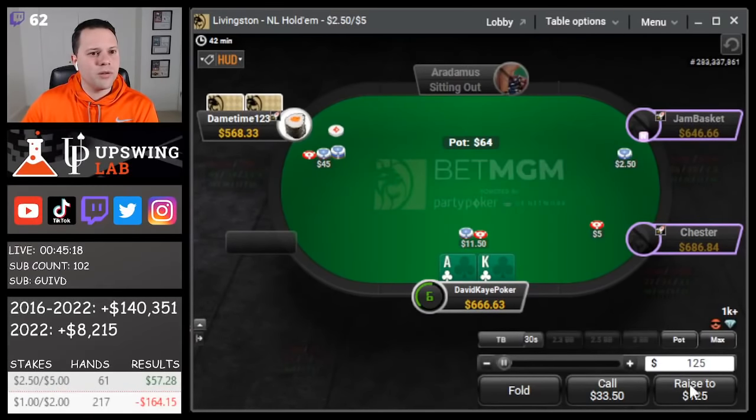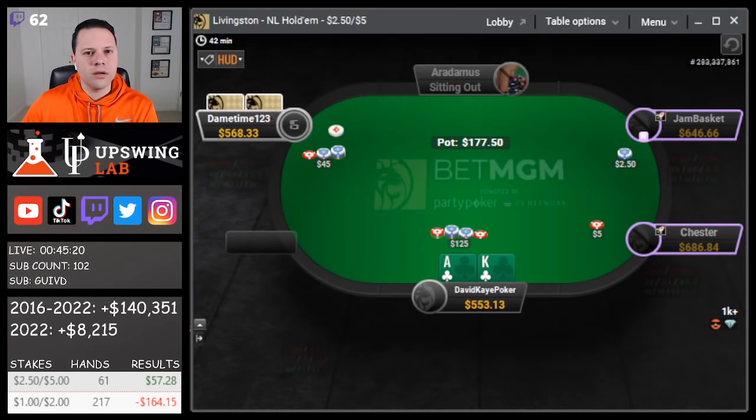Up next in 2-5, we open from the cutoff, button 3-bets, and we're gonna 4-bet. We'd be willing to go with it if they jam here. The player is pretty aggressive, particularly pre-flop.